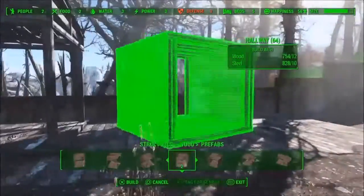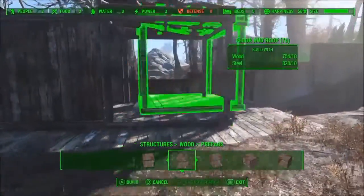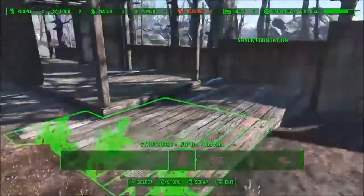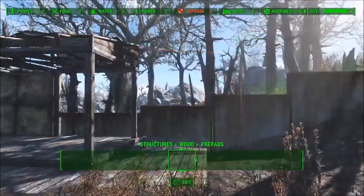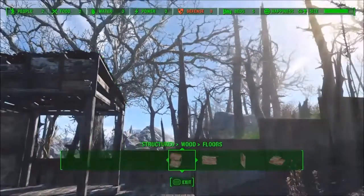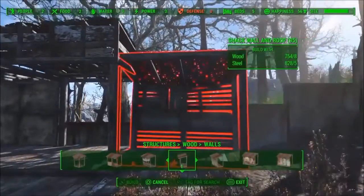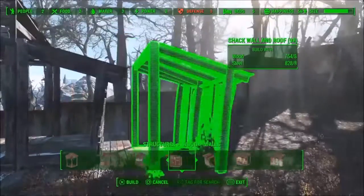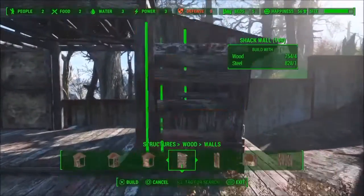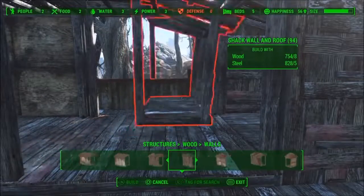And then I'm going to have a middle area, and then another prefab. It looks okay. And then on this end — wait, it's facing the wrong way. And then on this end I'm going to have one of these, just for kind of a storage area, I guess. Go ahead and start putting the walls in.